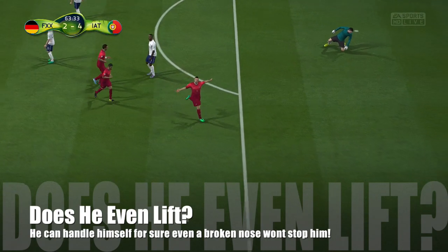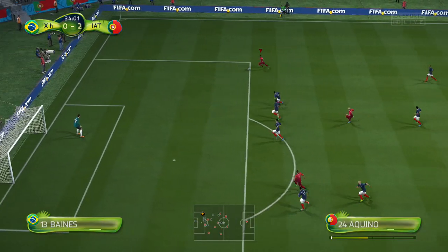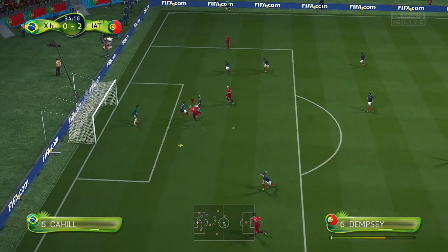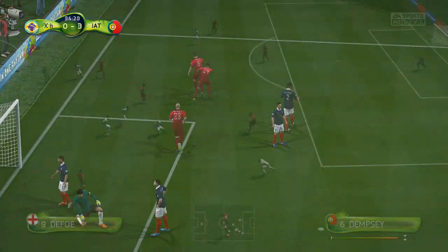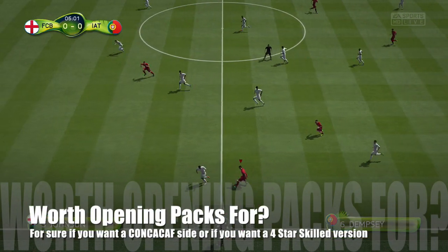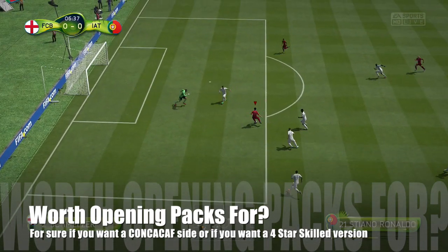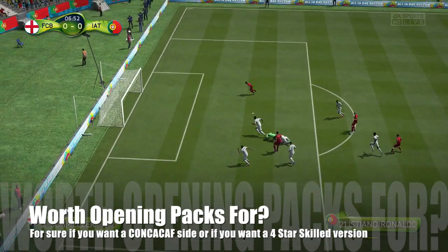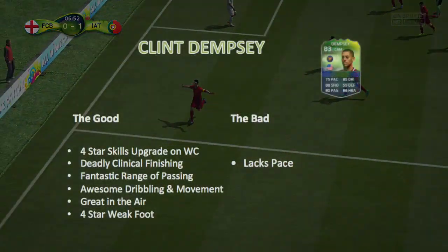This guy's got technique, fantastic finishing stats, a fantastic range of passing, 4 star weak foot, he's great in the air with fantastic jumping ability — he's going to win your headers. He can hold the ball up and bring others into play. He's just an all-round fantastic player, and EA have really done it well. I think they've really recreated a card relevant to what he's like in real life, and he's definitely a pleasure to use. If you want to build a CONCACAF side, definitely go ahead and pick him up or open packs to get him on World Cup mode.